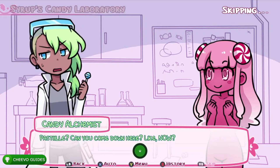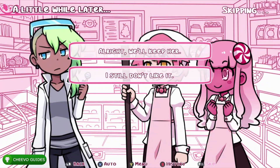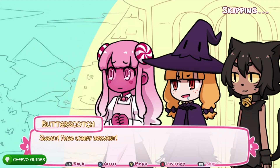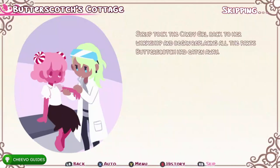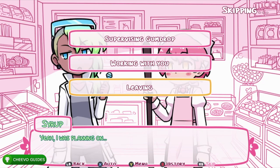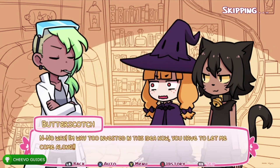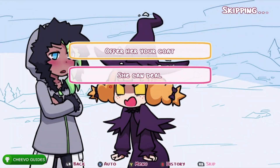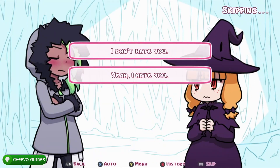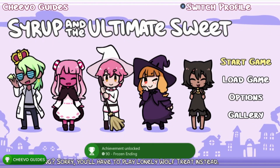For the Frozen Ending, press RB to skip to the first dialogue choice. Choose 'In that case,' then 'Okay, I see your point,' then 'I still don't like it,' then 'My mind is made up,' then 'Agree to help,' then 'How much we talking,' then 'Leaving,' then 'This was a terrible idea,' then 'She can deal,' then 'Take all you can carry,' and finally 'Yeah, I hate you.' That gives you the Frozen Ending.